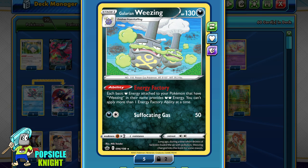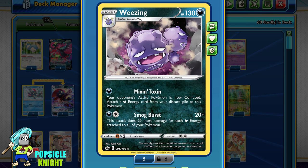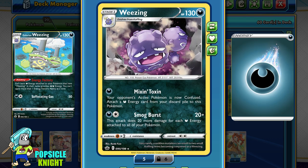Thankfully, we have the new Galarian Weezing to synergize with Weezing. It has the ability Energy Factory, which doubles the value of each basic dark energy attached to your Pokemon that have Weezing in their name, and this ability cannot stack. So with this ability in play, you can actually use Weezing's Smogburst attack for just one dark energy. For each energy attached to all your Pokemon with Weezing in their name, you multiply that by 4, plus 20 base damage, to calculate Smogburst's damage output.